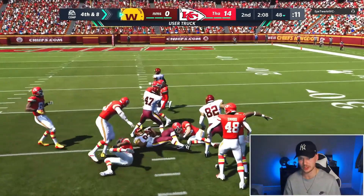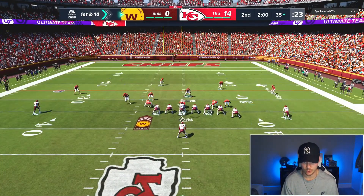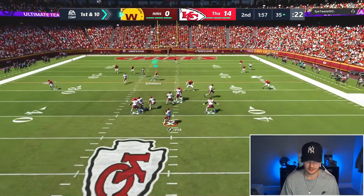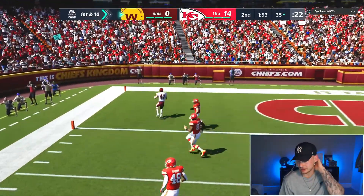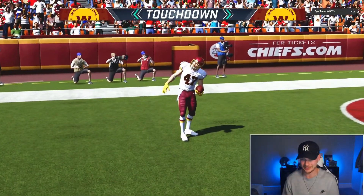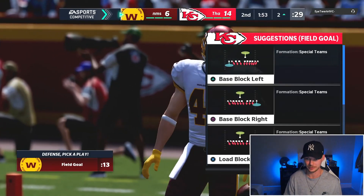I think he expects a blitz here so I play coverage. He's in a super heavy set — tight end up the seam, good play by him. If he scores here he gets the ball at half. We need a play on defense. He hits the crosser — wow, Cooley just wrecked me. That was a really good play; I don't know what sucked down my deep blue there.